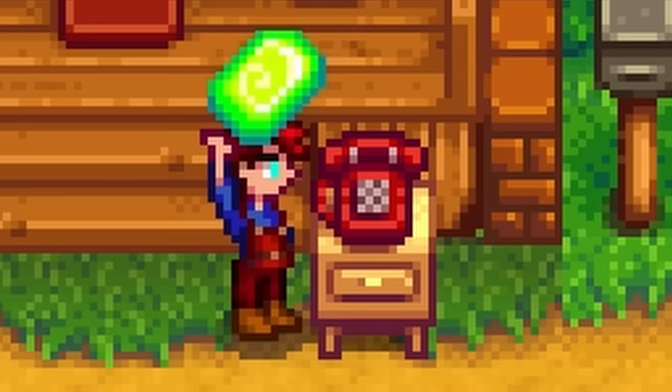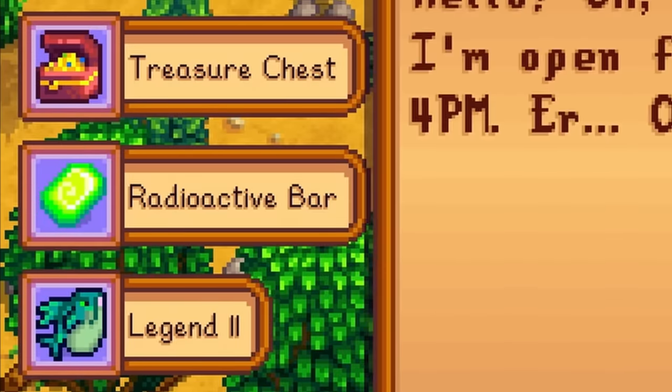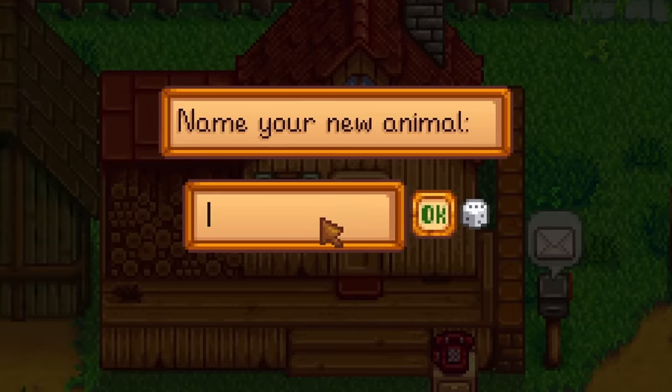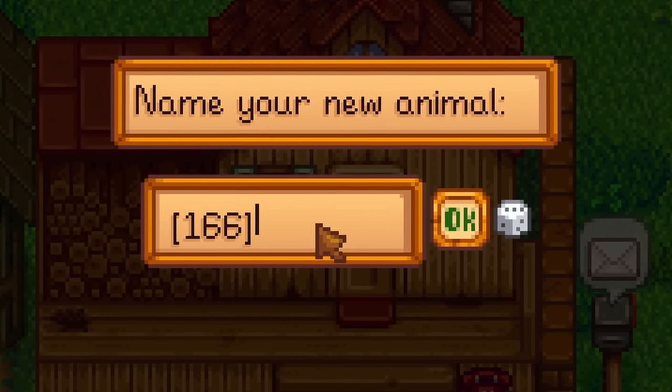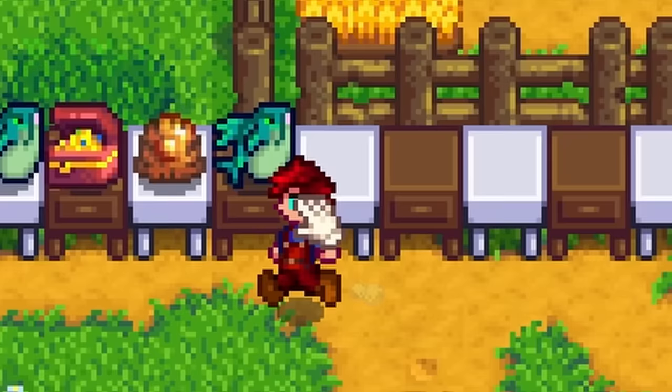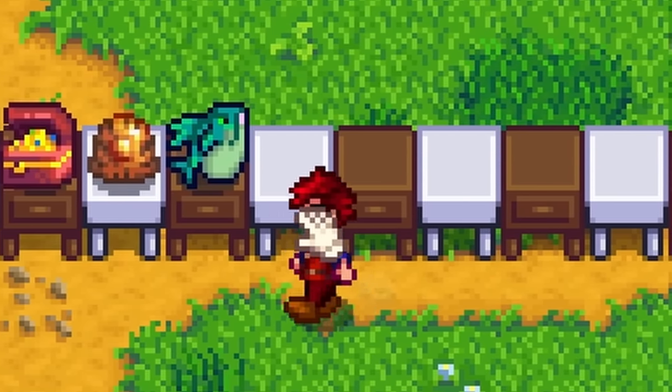If you don't want to change your name, there is another way to use this glitch. When buying an animal from Marnie, you can name your animal using these item codes, thereby allowing you to get any item without having to change your name. This is a very overpowered glitch — use it wisely.